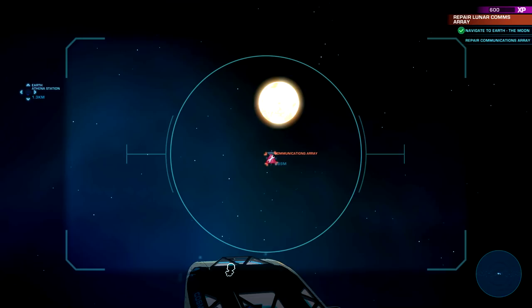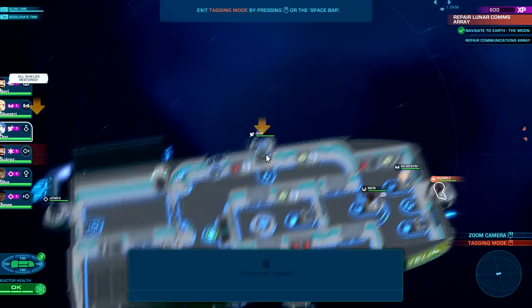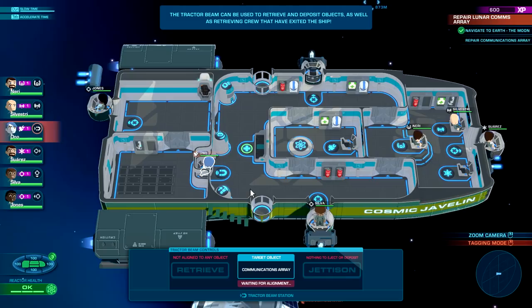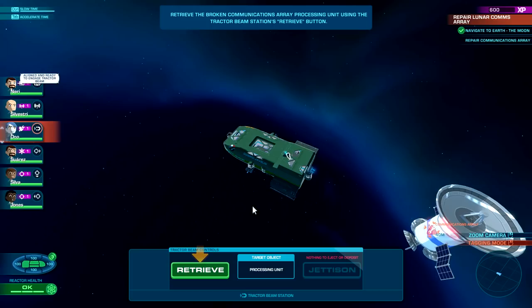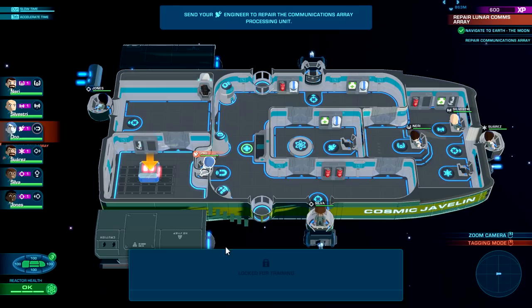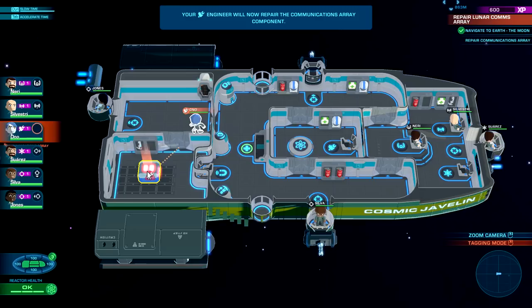Let's find the probe — where are you, probe? There we go — I can see something. That's what we need to do, and you see the ship is automatically directing itself there, which is nice. We have to click on him and make him go to the tractor beam — very important. Retrieve! This is just the tutorial version, so we'll be able to check out another mission before the end.